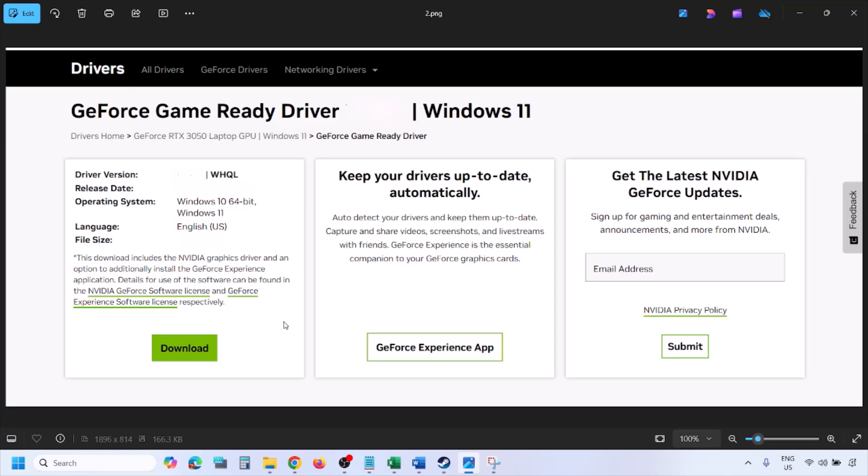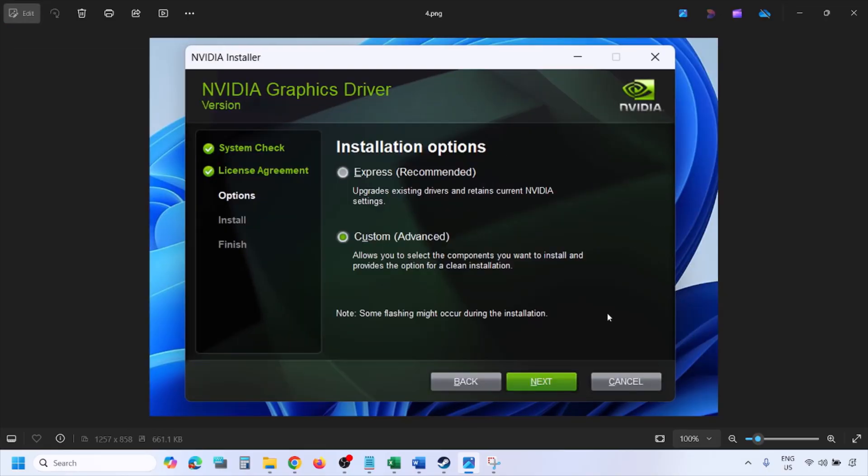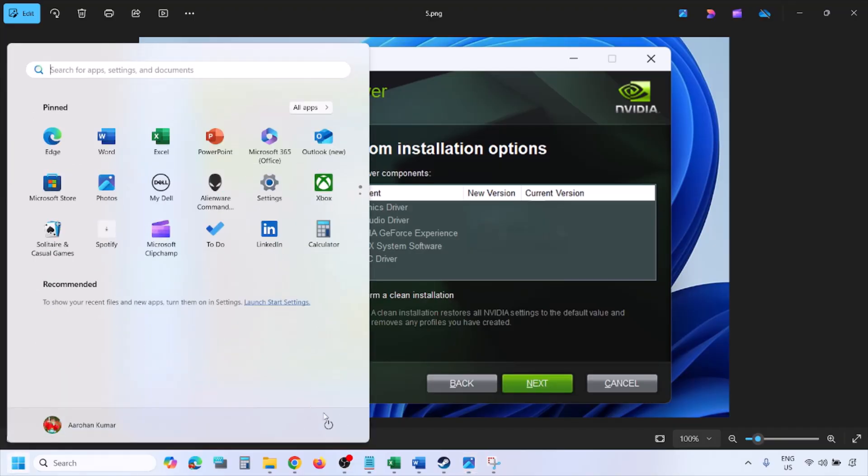Once you click on View you will see the download option. Click on Download and let the download complete. Once the download is complete, run the exe file. You will see this screen — click on Agree and Continue, then select the Custom option. By default Express would be selected, so select Custom and click on Next. You will see a screen — put a check on the box which says Perform a Clean Installation.